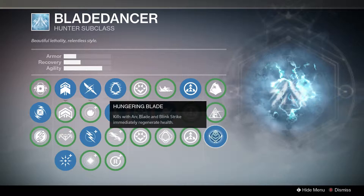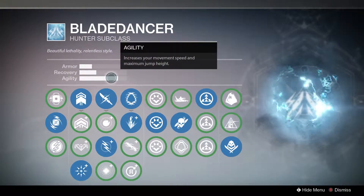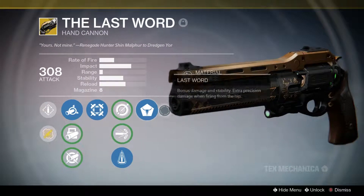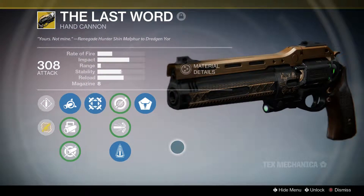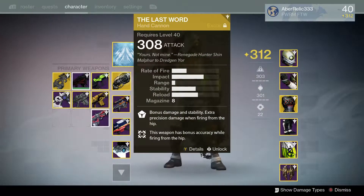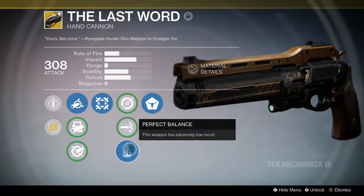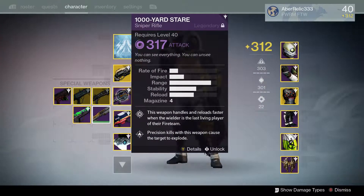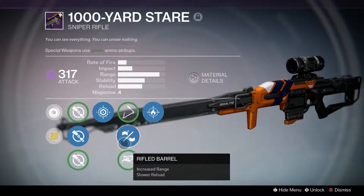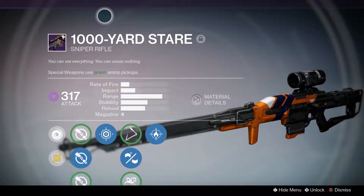On my hunter I use max agility because I just like being really fast. For my primary I use The Last Word. The Last Word is a really good close range gun and it goes really well when I'm sniping because it kills people pretty quickly at close range. For my special I have the Thousand Yard Stare sniper with last resort, firefly, rifled barrel, and short gaze.